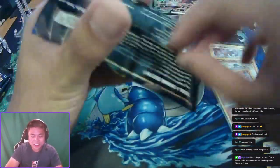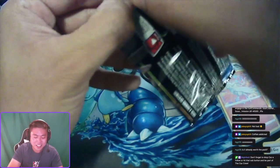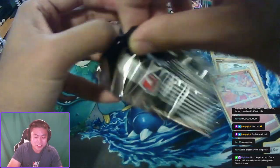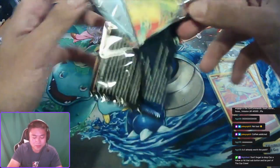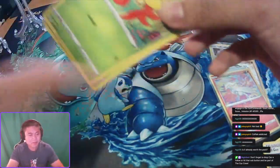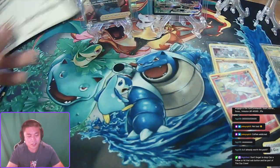All right, three, two, one — let's go, Charizard! We want the Charizard. We have yet to pull him out of these ETBs we've been doing. And here's another code.